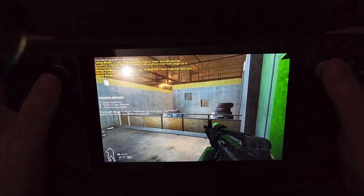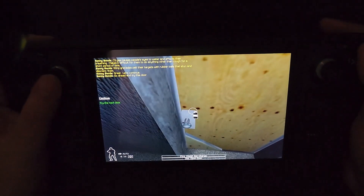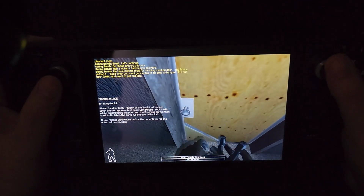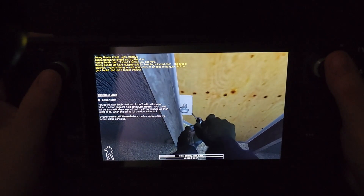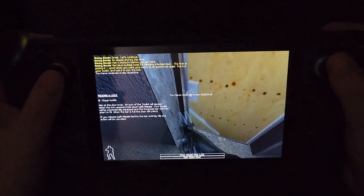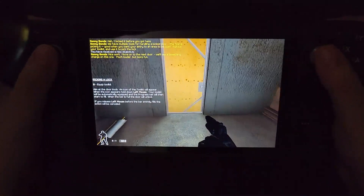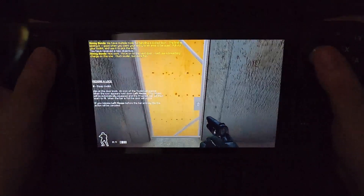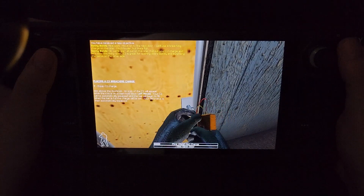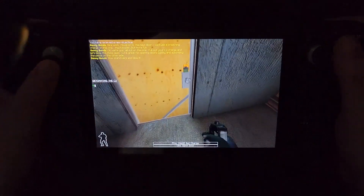Let's continue. Go ahead and try this door. I locked it before you got here. We have multiple tools for handling a locked door. The first is picking it — good when you want your entry to be quiet. Pull out your toolkit and use it to pick the lock. Nice work. Move on to the next door. We'll use a breaching charge on this one — pull out your C2 charge and let's blow this thing open. C2 is great for opening doors quickly and surprising the perps. Now stand back and blow it.